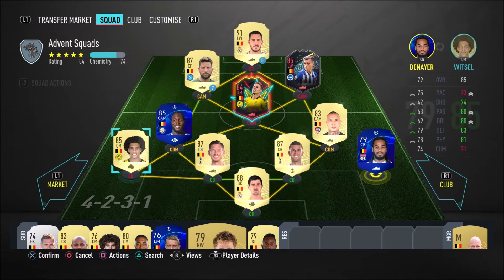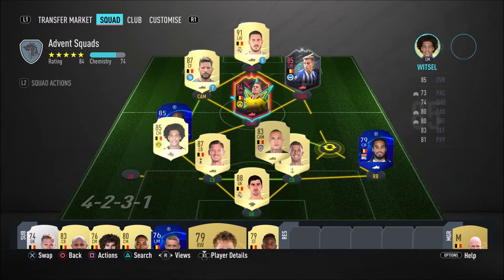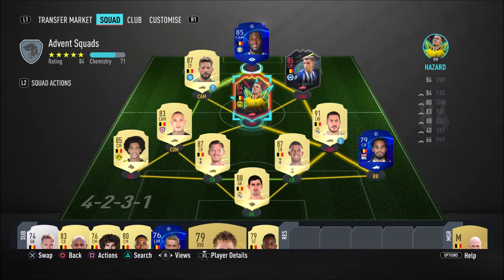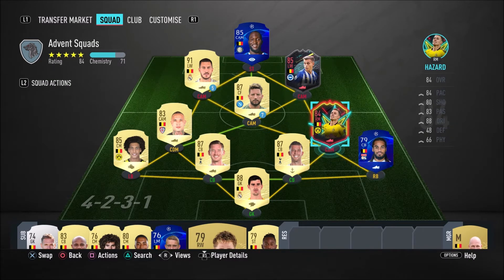Denier will do a fine job at left back — it's funny, Witzel actually has almost all better stats than him and nobody would bat an eye at Denier playing there. Nangolin is going to play our more defensive CAM role. Lukaku will play striker, Mertens in the middle, Hazard on the left. Thorgan Hazard isn't a defensive option but all his attacking stats are good so I'll have him join the attack, with Nangolin staying back while attacking. I just need to set the actual tactics up — I'll be right back once those instructions are sorted.